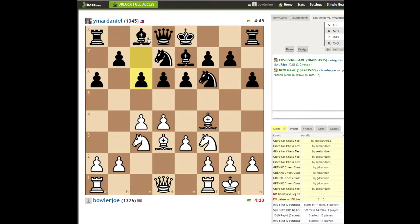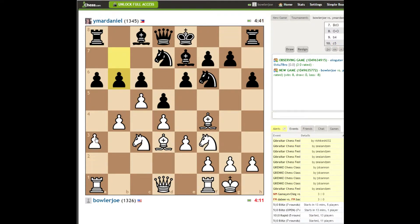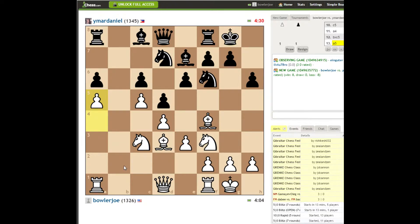He's a little bit behind in development, blocking his bishop in. Can I take advantage of that? I think I want to close off this queenside, gain a little space, make it harder for him to get developed with the knight blocking that bishop in. I think I want to play a5, block him in even more. Queen c2.